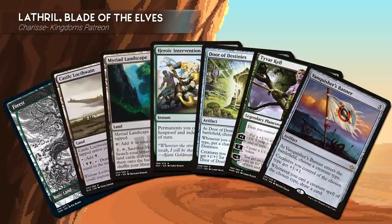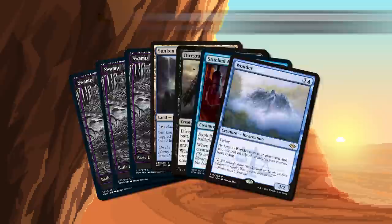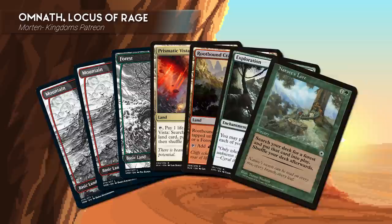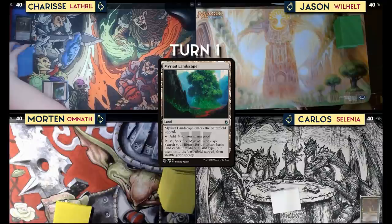We all decided to switch commanders for game two. Sharice changed to Lathro, Blade of Elves — her starting hand includes Forest, Castle Locthwain, Myriad Landscape, Heroic Intervention, Door of Destinies, Tyvar Kell, and Vanquisher's Banner. Jason switched to Will, Scion of Peace — starting hand includes three swamps, Sunken Hollow, Diegraf Colossus, Stitched Assistant, and Wonder. I switched to Selenia, Dark Angel — starting hand includes a swamp, Secluded Steppe, Path to Exile, Sign in Blood, Star Compass, Snuff Out, and Adrenalineium. Morton switched to Omnath, Locus of Rage — starting hand includes two mountains, a forest, Prismatic Vista, Rootbound Crag, Exploration, and Nature's Lore. Here's game two!